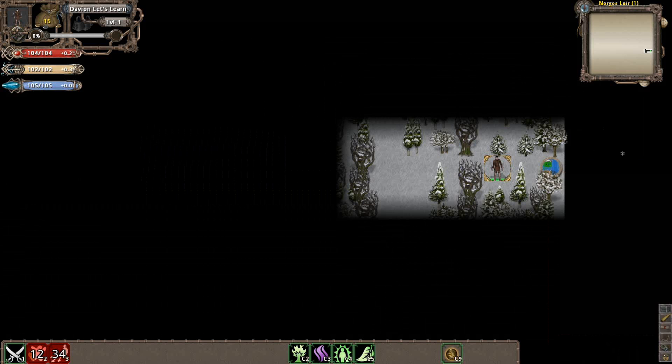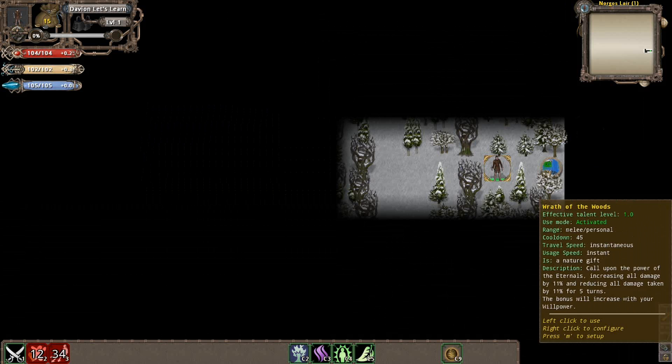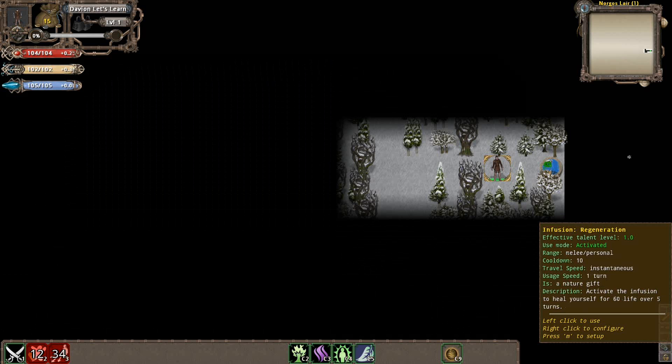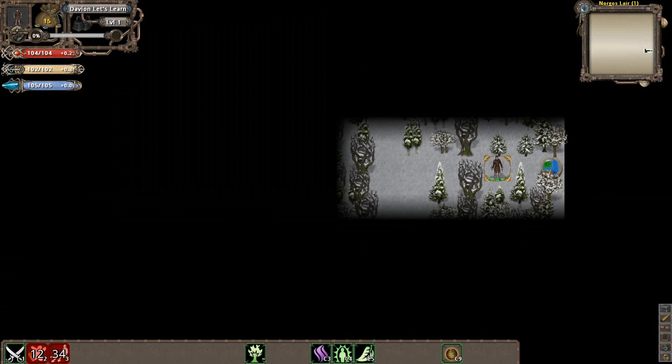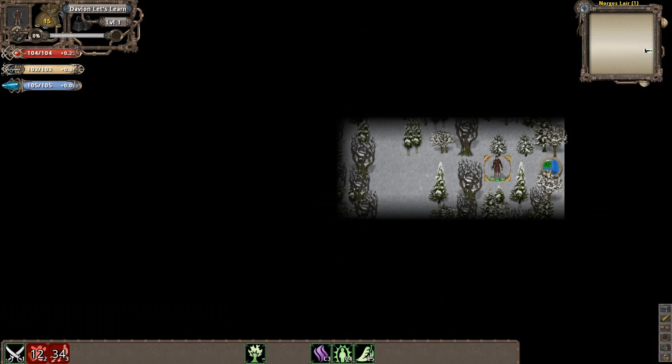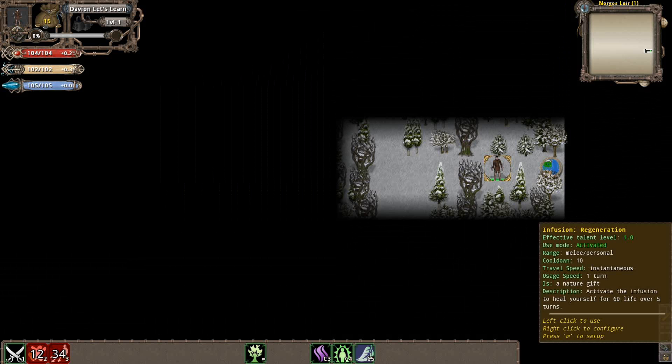This is our character, and down here is our hotbar. You'll note that you have your attack talents and a few other icons. The Shadow Blade starts with a rune called Manasurge Rune. You should also note that for the Florian race, they start with Wild Infusion and Regeneration Infusion. These three things down here are basically your consumables. In other games you'd have healing potions or mana potions — in this game you have Infusions and Runes, which form something called Inscriptions.